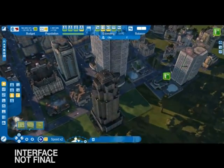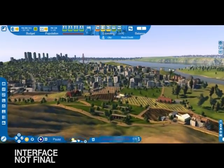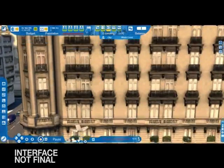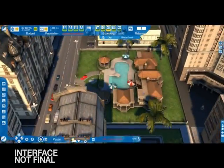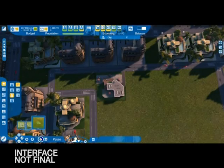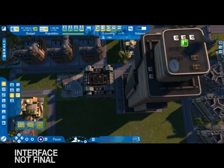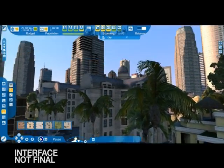Your first citizens will arrive quickly. Later on, you will be able to manage precisely the education and wealth levels of the population categories you wish to attract, from unqualified workers to the elite. You can also control building density by deciding to construct neighborhoods of either suburban housing or apartment complexes.